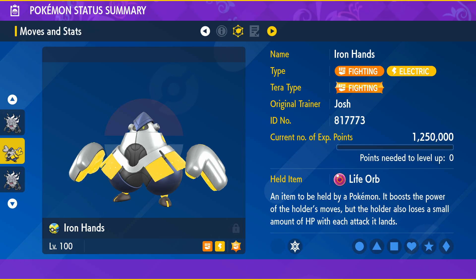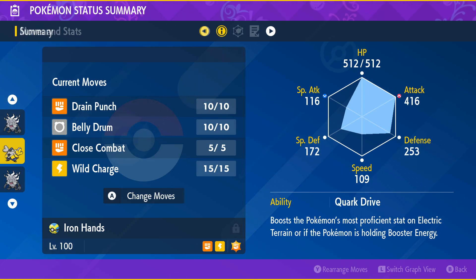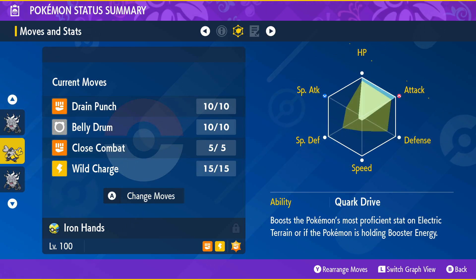Belly Drum deducting half your HP is a lot — definitely a significant cost. But they could be good since they are super effective against the boss. Iron Hands is probably the better option over Azumarill because it has access to Drain Punch, so after using Belly Drum you can heal your HP back. For both I've built them with max HP and max Attack.